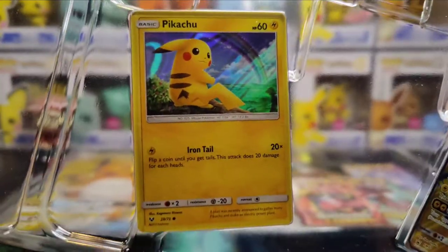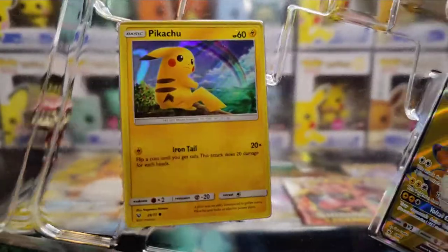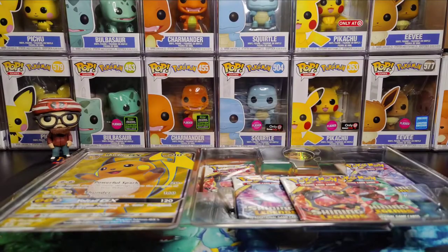There is the Pikachu promo that it comes with. Pretty cool holo in there. I'll take it out later. And the Raichu promo that's in there. Also really cool promo. You see that it has like the texture to it which I always like to see.